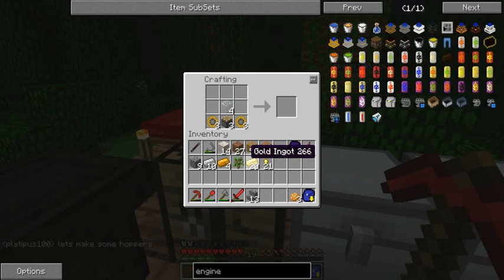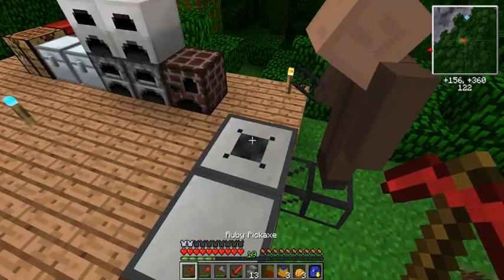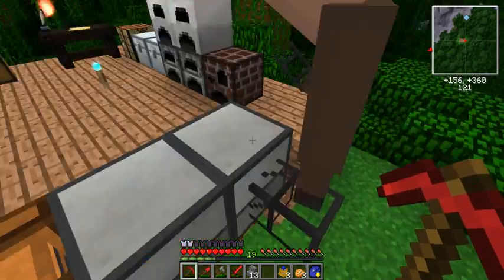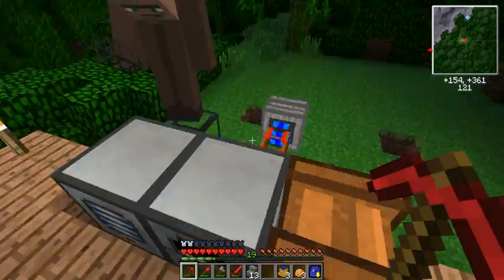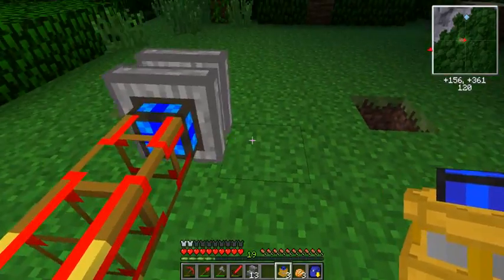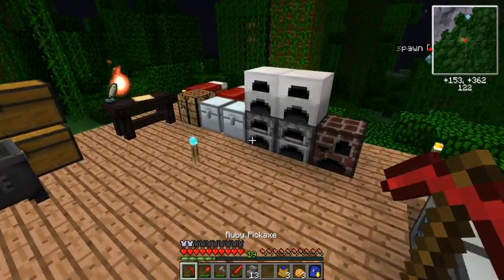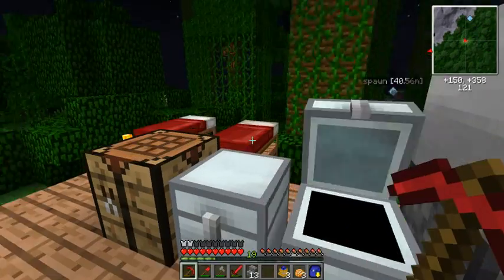We have our first engines made by us - it's the steam engine - and it's really easy. These are kind of more advanced and more used in these kind of things. We can place them, but we need some more wooden conductive pipes. As you remember, we need another three.